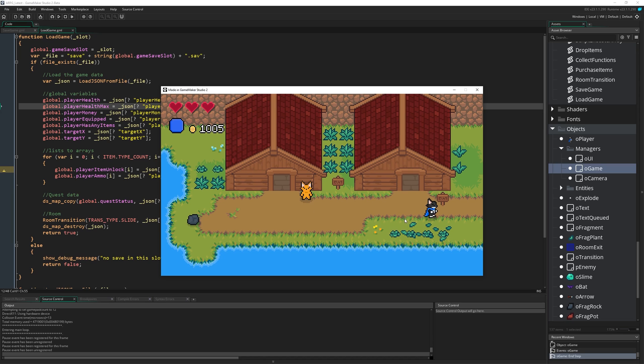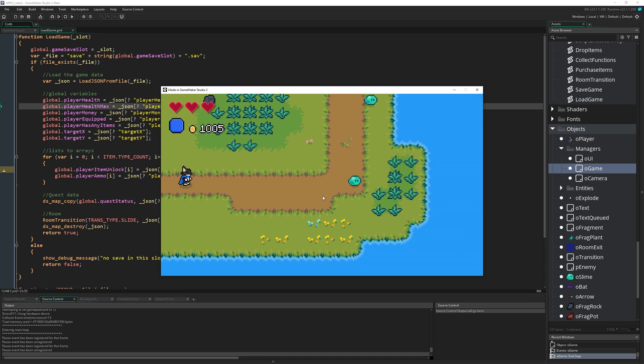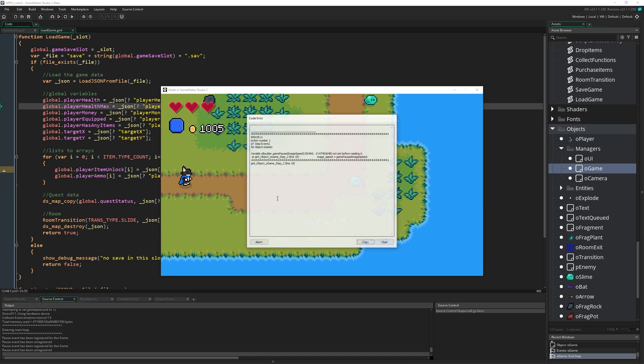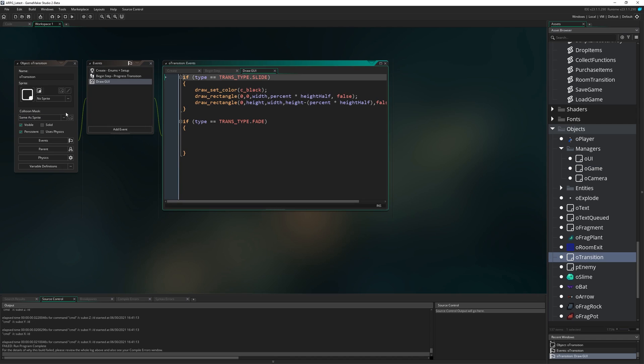As somebody pointed out, if you start a room transition and you pause, you come to the next room and see everything is kind of paused - although some animations are playing, it's not quite properly paused. And then if I press escape to try and resume, it crashes. The problem is that we're able to pause while a transition is happening and the transition doesn't pause.